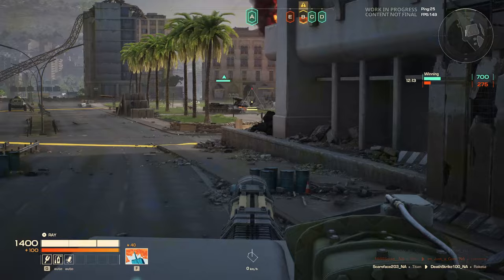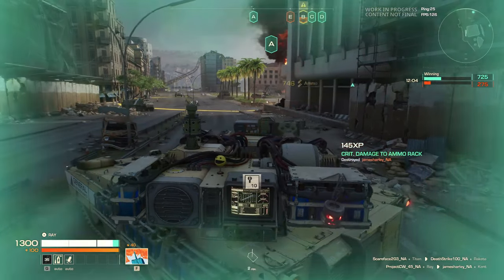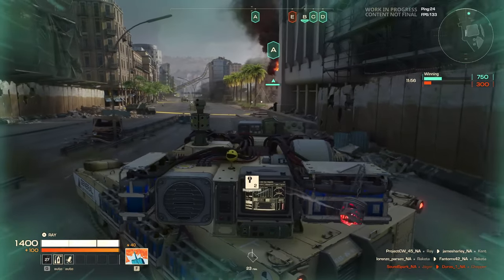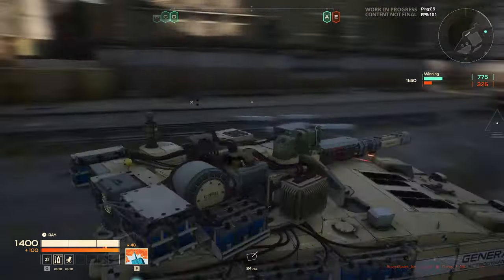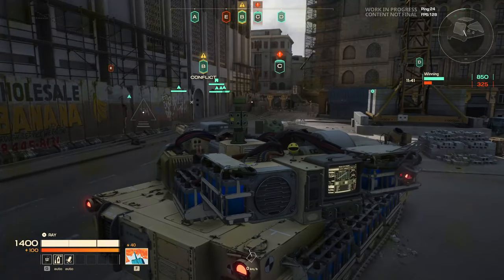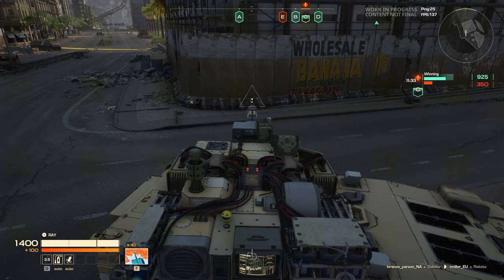This is definitely the best tank in the game for sniping if you want to do raw damage and one-shot tanks. The Ray is definitely for you. The Jaeger can also do the same thing, but the Ray can pretty much one-shot every tank in the game except for a fully healed Chopper and Titan - and maybe an Atom as well. It can one-shot every tank as long as it hits the ammo rack.